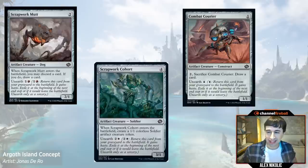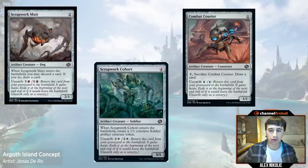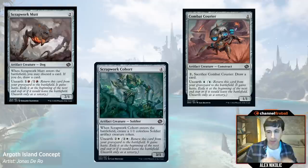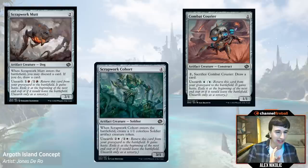Let's jump in. I want to start off with some of the most important creatures in the format — the unearth creatures. I'm going to talk about some of them individually: the Mutt, the Cohort, and the Courier. Before we get into specifics, I want to cover a few big picture ideas about them when playing with and against unearth as a whole. I've sung the praises of the cheap unearth cards on multiple occasions in past episodes and on my stream.